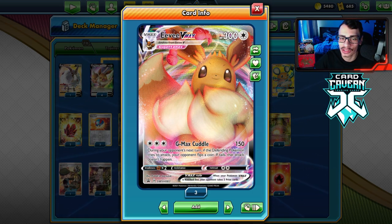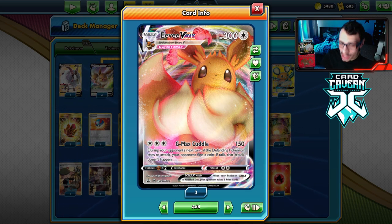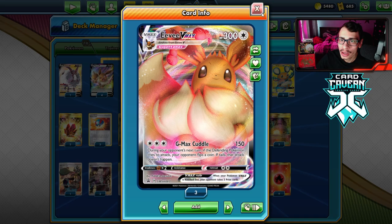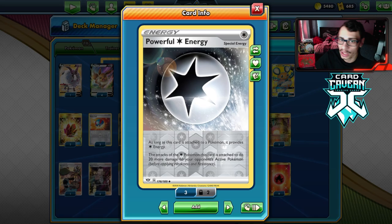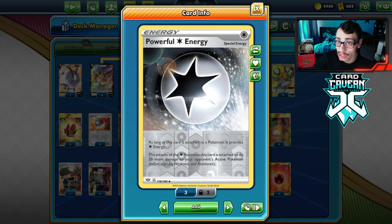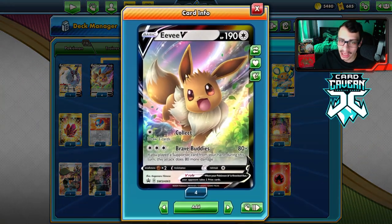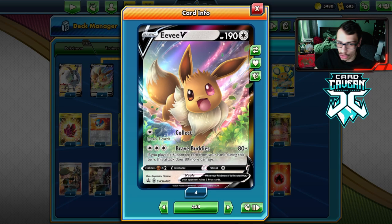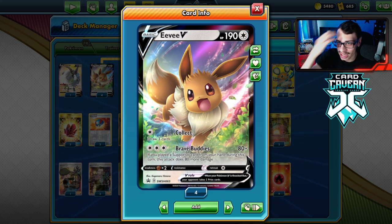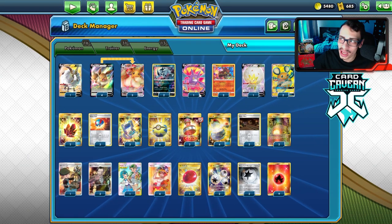You don't two-shot a lot of the VMAXes, but with a couple of Powerful Energies you can do 170 damage, which is 340 total — that becomes a two-shot on Eternatus, which is really good. I'm also playing Double Colorless for the late game — this can help against Eternatus. Eevee V is really cool with Brave Buddies. Collect is also a pretty good first attack — draw three cards. There are some other win conditions this deck can have.